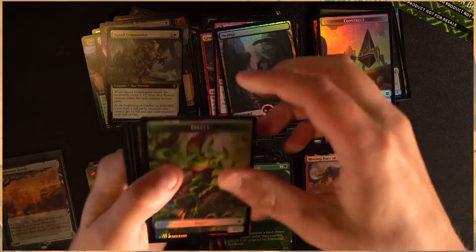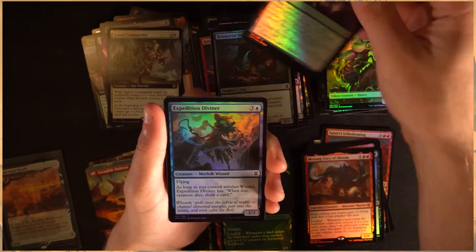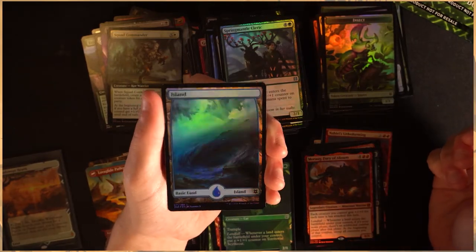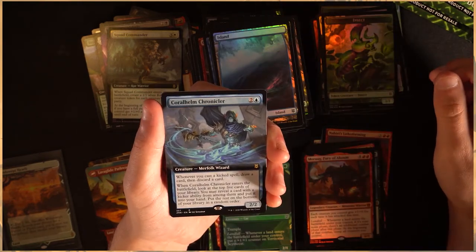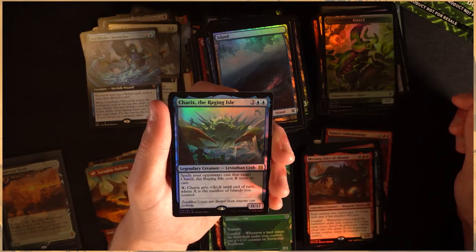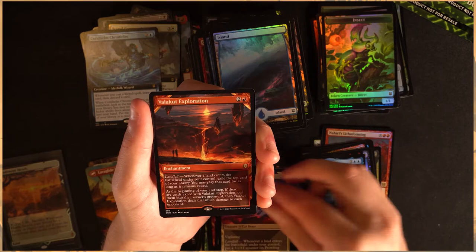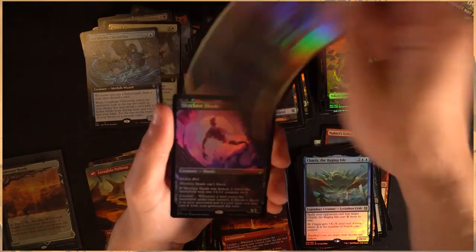All right, last pack guys. Let's see what we can get here. Such a phenomenal time. Last pack — let's get through these commons and uncommons. Nothing too crazy here as we know but lots to be excited about in the last few. One of my favorite new pieces of artwork is this island — I think it is absolutely stunning. Horlhelm Chronicler, very nice. Oh yes — Cherix the Raging Isle, it's just a mad crab, look at that, love it. Nice little squid there. Prowling Felidar. Valakut Exploration — fantastic, again beautiful artwork. Another Prowling Felidar — that's interesting. Skyclave Shade and that is it guys, that is the last card.